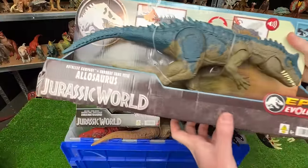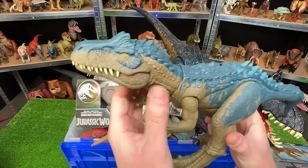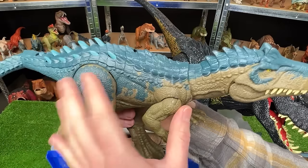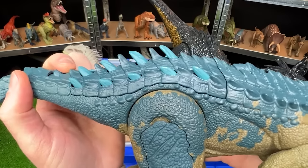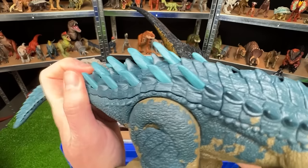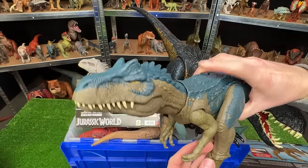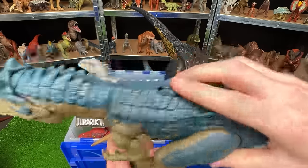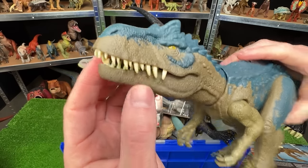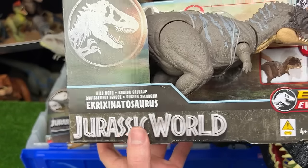The gigantic Ruthless Rampage Allosaurus from Epic Evolution looks quite different from older Allosaurus figures. It has similar brown and blue coloring but awesome new features — an evolution feature that springs up spikes on its back for battle mode, and a dial on its back that controls the head. This attack feature hasn't been seen in older Jurassic World series, and the new rubber teeth look a whole lot scarier.